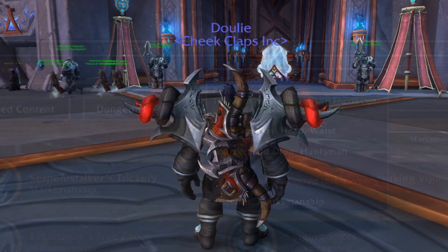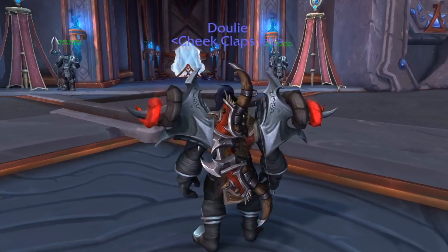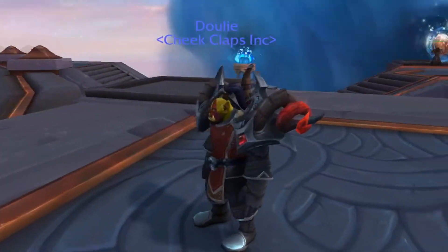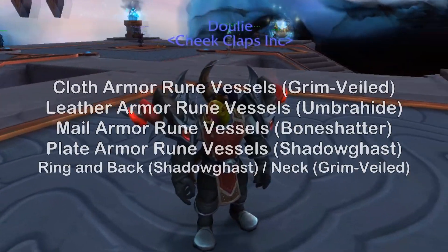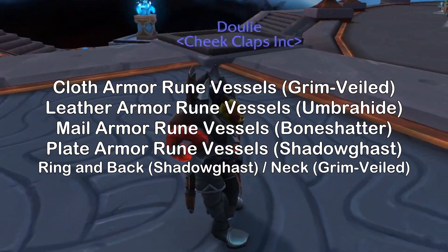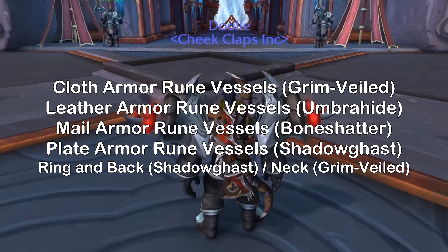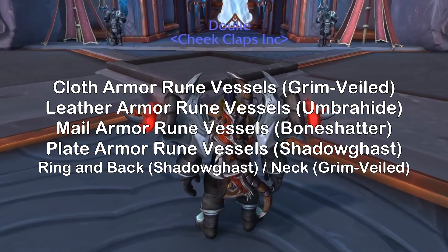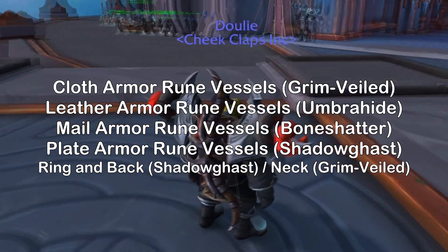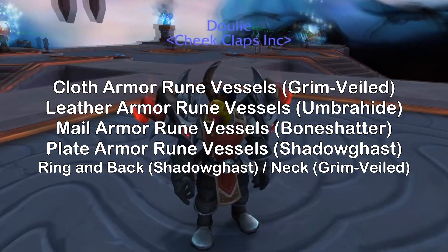As for the gear type, there are four different types of gear in WoW: cloth, leather, mail, and plate. Each type of gear has its own vessel name for its respective legendary. For cloth it's grim veiled, for leather it's umbra hide, for mail it's bone shatter, and for plate it's shadow gas. Your rings, your neck, and your cloak don't exactly have an armor type — but for the neck and the rings you'll have to search shadow gas, and the back will be grim veiled. I'll throw this up on your screen right now and also put it down in the description of the video.